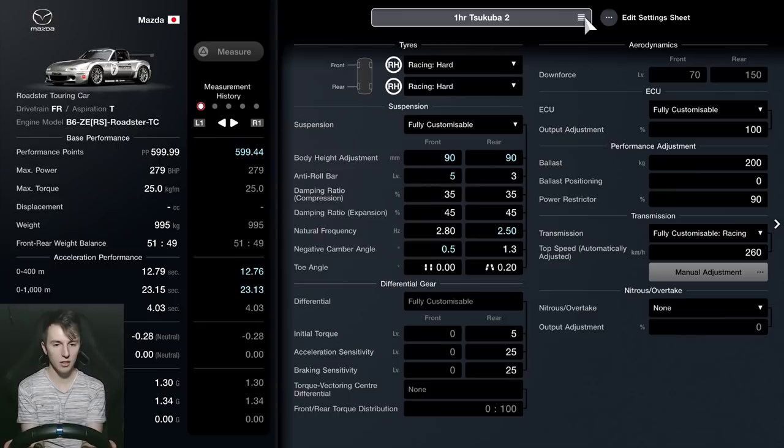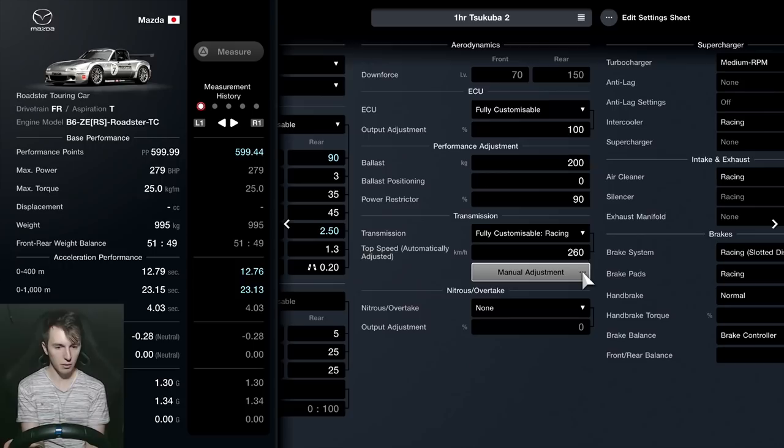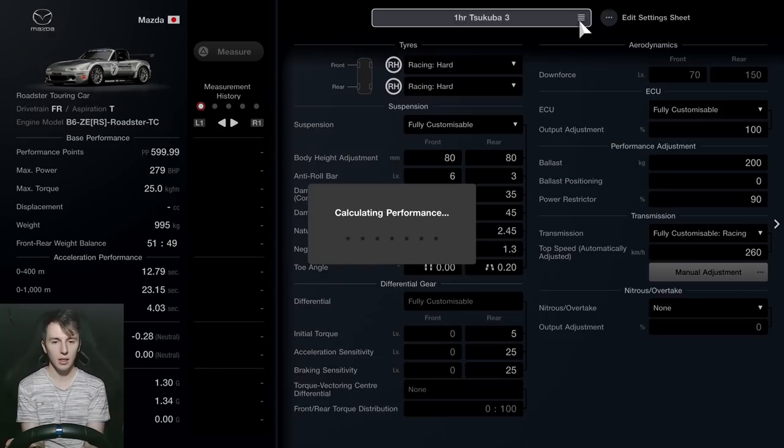The second setup is closer to the default setup. I've just brought down the front camber a wee bit and done the same thing with the gear ratios to get the same sort of result. I slapped a whole lot of ballast on there, brought down the power output, and just a couple of adjustments brings it just under 600 PP.